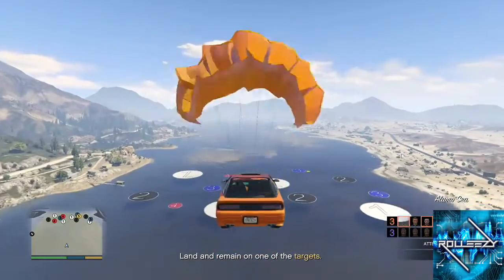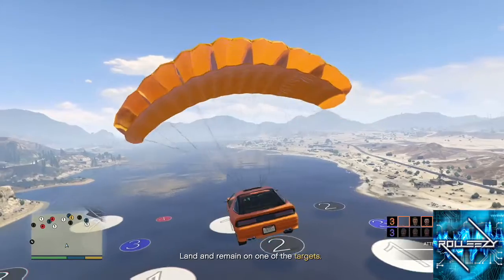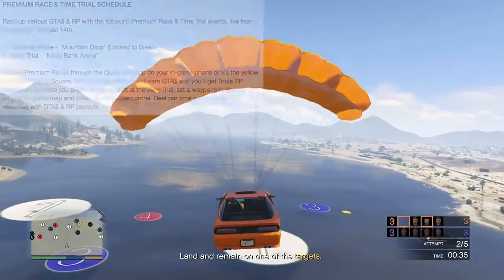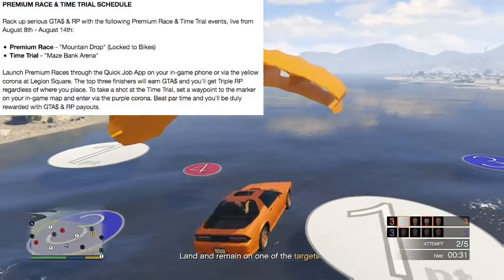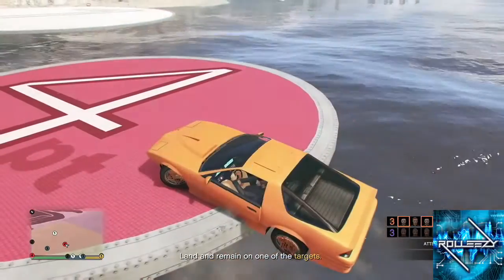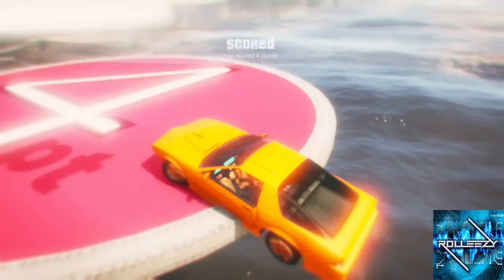It is double money, double RP, so go ahead and check it out if you're interested in getting more legit money. Speaking of legit money, you could also head over and do the premium race, which is Mountain Drop — it's locked to bikes. And the time trial is the Maze Bank Arena. I haven't tried either one, but I do know all the time trials. You will get $52,000 for completing it on time, so make sure you go check those out.